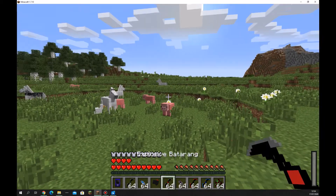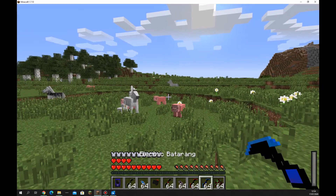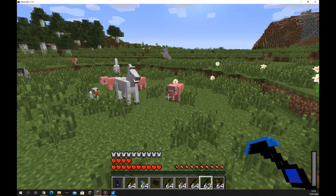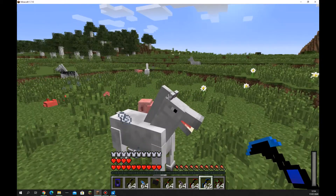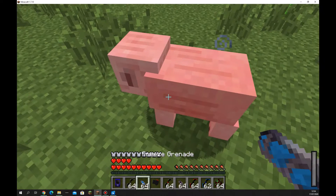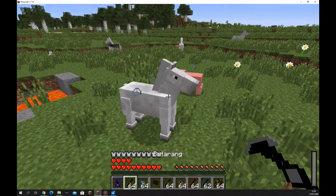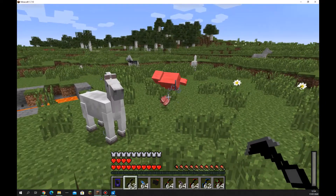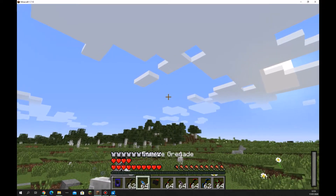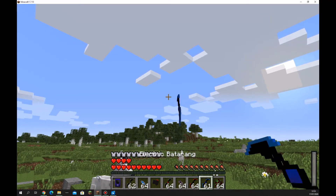Then we'll get into his bat gadgets. First we've got the electric Batarang — if you throw it onto the ground or into something, it electrocutes all nearby targets. As you can see, that pig didn't enjoy it. Then we have the normal Batarang, which just throws further. If I compare that to the electric Batarang, it throws further than all the others.